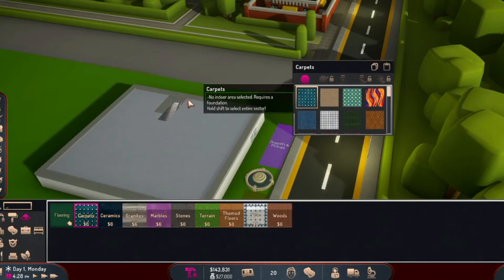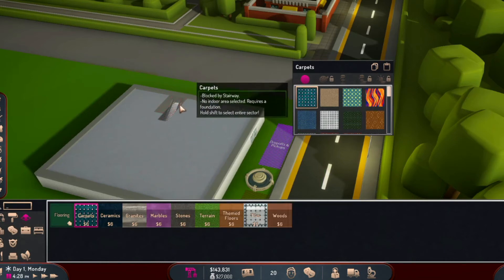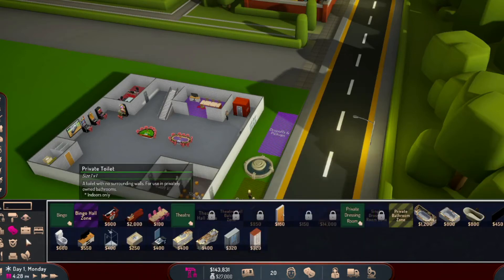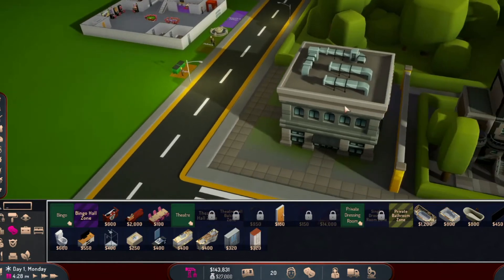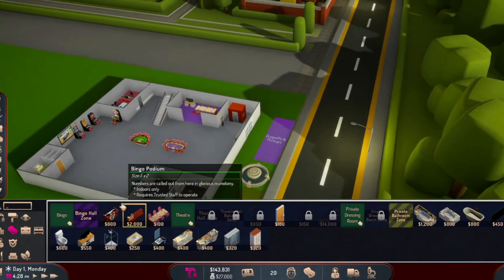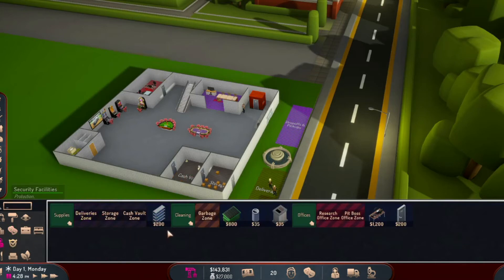Oh, here's carpet — I did ceramic though. That's fine. You can also do hotels, so you can have private bathrooms and stuff — I haven't quite got the concept of that yet, mainly because it just gave me this little area and there was no tutorial, so figuring it out was a little interesting. It's kind of different than other simulation games I've played.